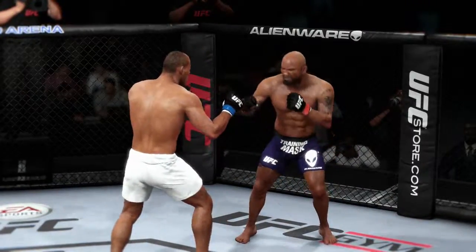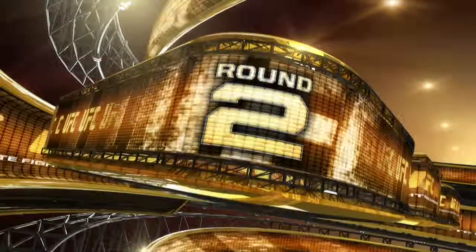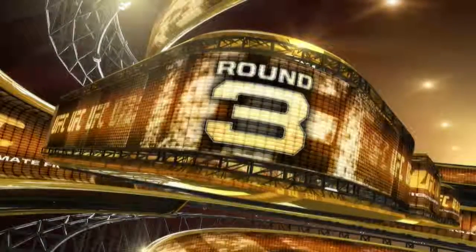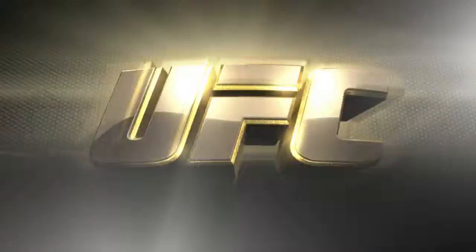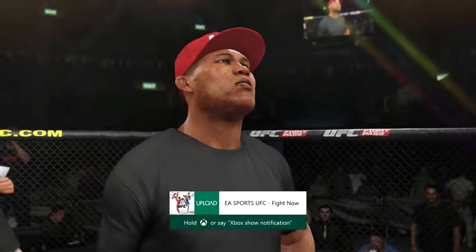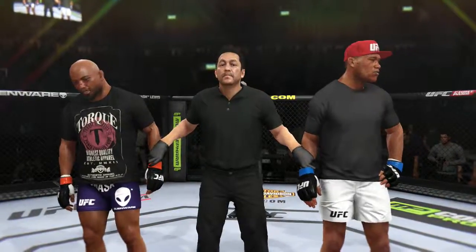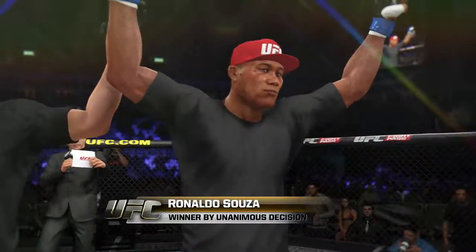I absolutely agree — his ground and pound was incredibly accurate, very aggressive, and very dominant. Round three: top position secured, ground and pound blows begin to drop. And with the decision — ladies and gentlemen, after three rounds we go to the judges' scorecards for a decision. All three judges score this contest 30-27. Declaring the winner by unanimous decision: Ronaldo Jacare Sousa.